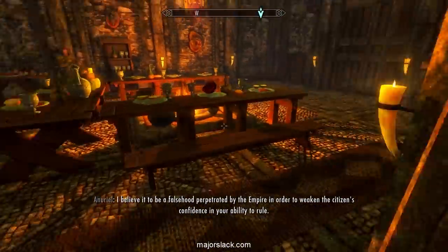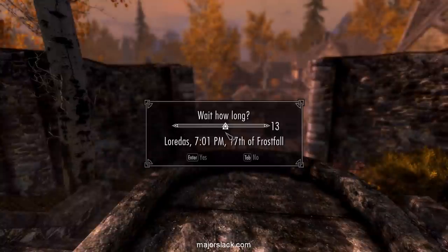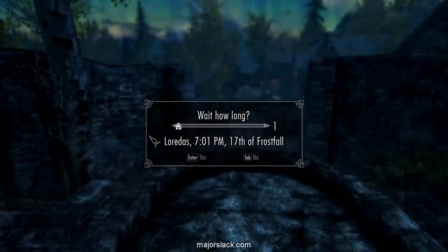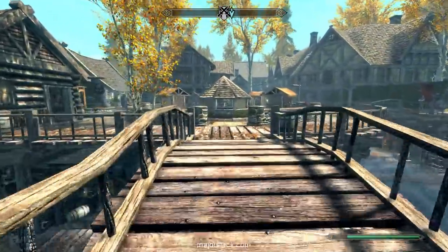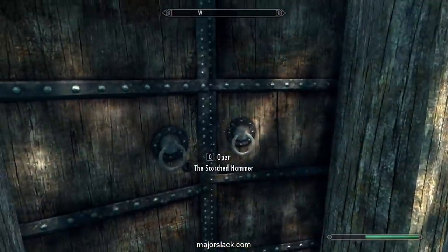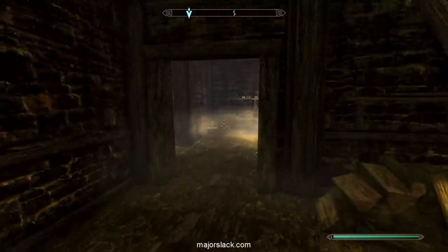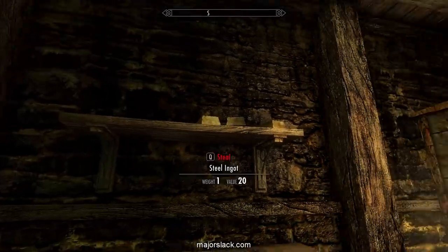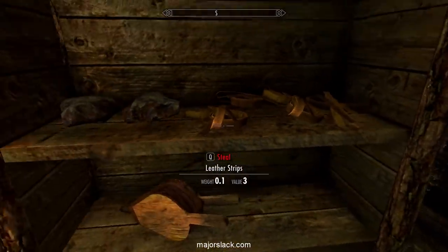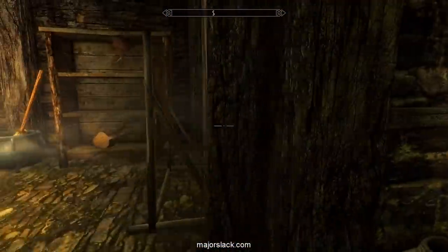We need a few more Scaly Folicle. While we're here in Riften, let's wait till morning and go thieving at the Scorched Hammer. Make sure you go during the day - not at lunchtime. Go downstairs, get your sneak on, and grab all these ingots, some leather, strips, and ore. That ought to do it.